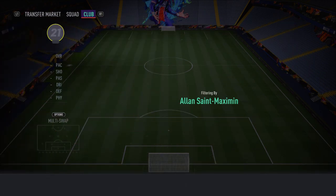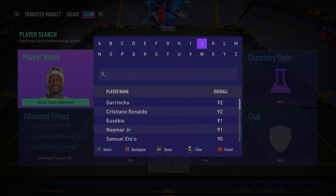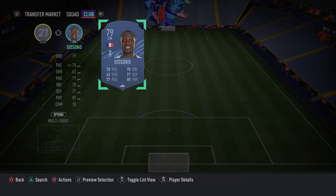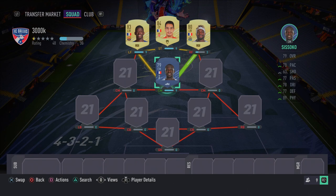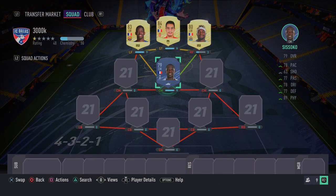In the central midfielder spot we have Moussa Sissoko. He is absolutely incredible — a beast of a player. He's powerful, good at defending, got pace across the midfield, strong and aggressive with amazing attacking attributes too. He's a fantastic CDM and I really recommend you go ahead and pick up Moussa Sissoko.